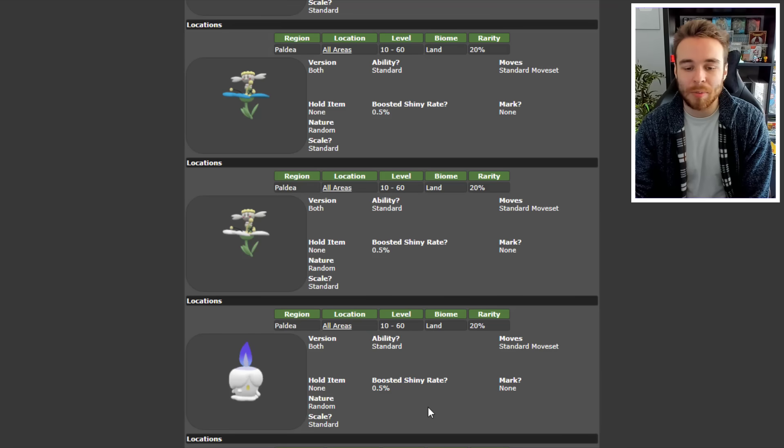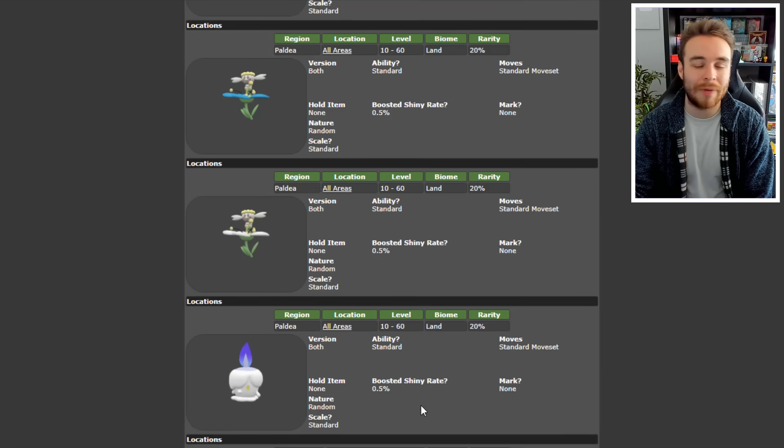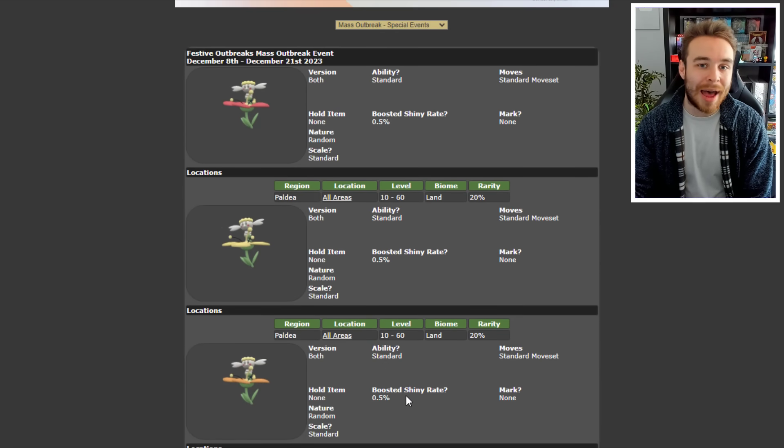Litwick will have the same 0.5% shiny rate boost as well, and most likely Milcery will too when it releases with the Indigo Disc, making it a great opportunity if you're trying to get all the different Alcremie forms.